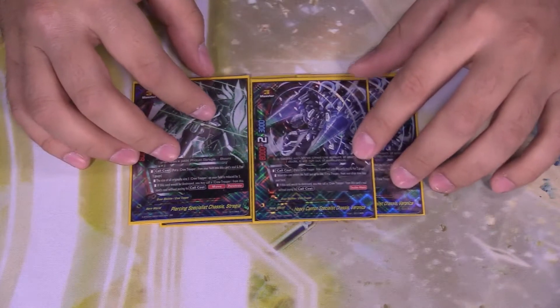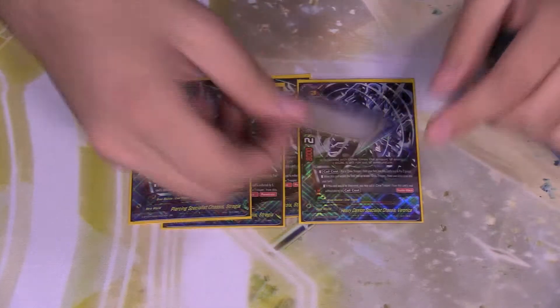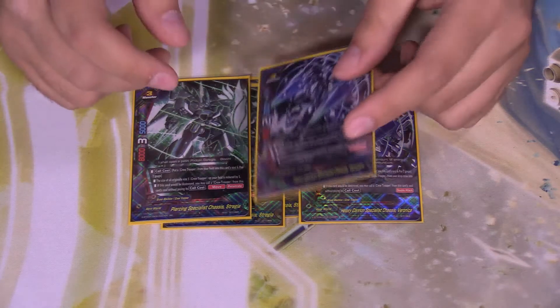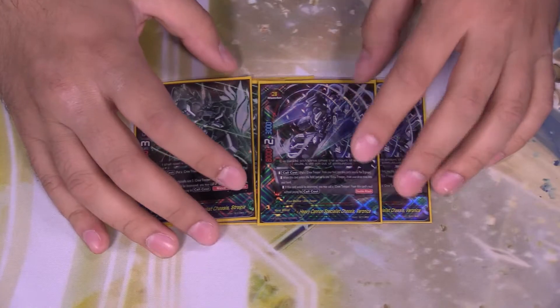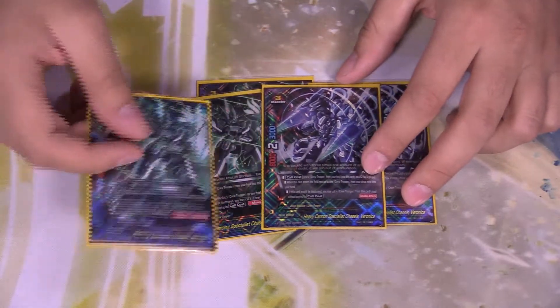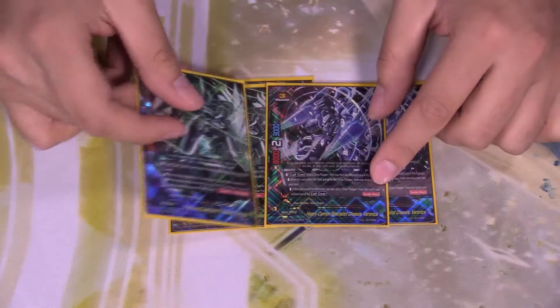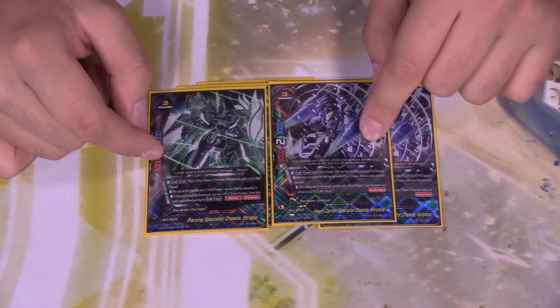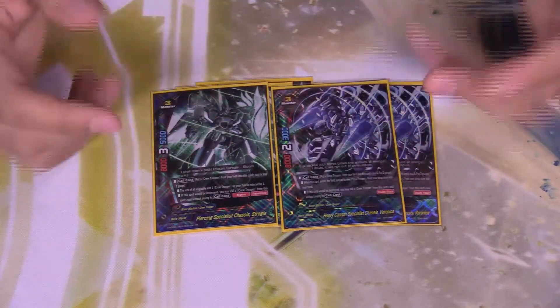The last size three of the deck: two copies of Heavy Cannon Specialist Chases Veronica. 3-2-8. Call cost: put a crew trooper from the field into this card's soul and pay two gauge. When this card enters the field, put up to one crew trooper from your drop zone to your hand. If this card would be destroyed, call a crew trooper from this card's soul without paying its call cost — double attack. So Strategia is your defensive unit and Veronica is your offensive unit.